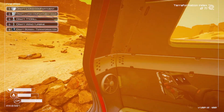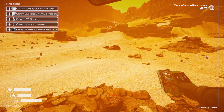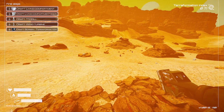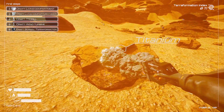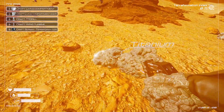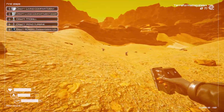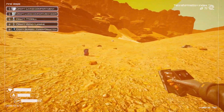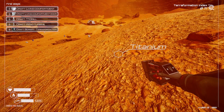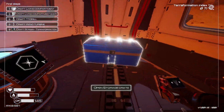Now start stockpiling silicone, iron, and titanium because you want to be able to build your base and have it ready to go when you get up there. You're going to need three iron, two titanium, and one silicone.